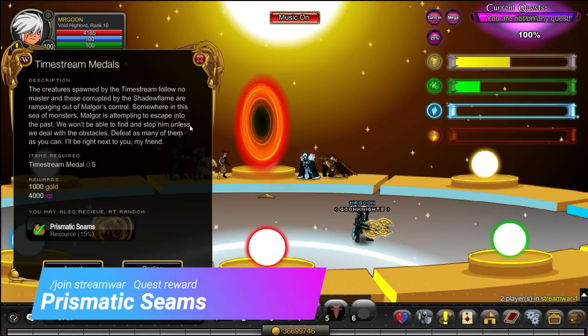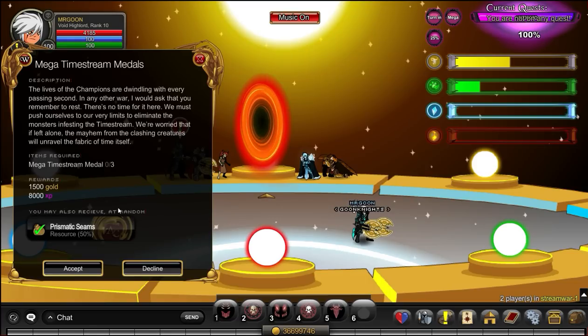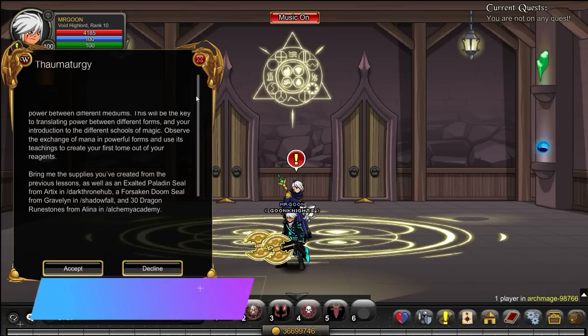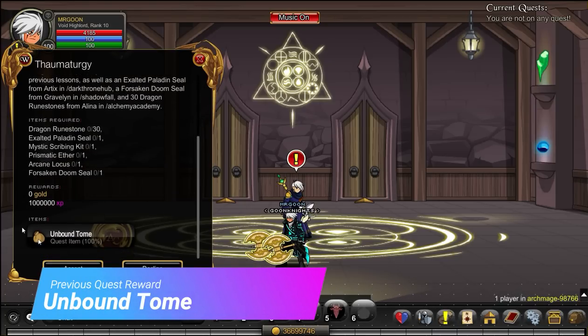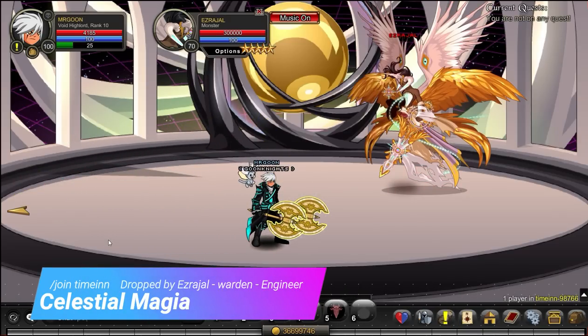Join Stream War, and it is a quest reward for the Prismatic Seams that you need. All you need to do is the first two quests — rinse and repeat them — as you'll be used to with war events. You will need an Unbound Tome from now on for each of the following quests, and you can get that by doing the fourth quest from Warlic that we've already looked at.